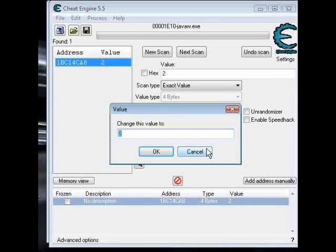Press that one and add it to the table. It's very important to do it in the value box, not in types or address. Then you can change it to however many you want.